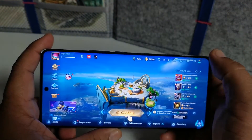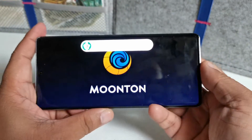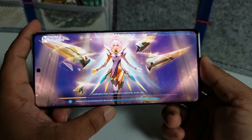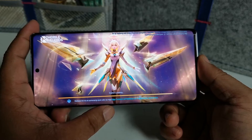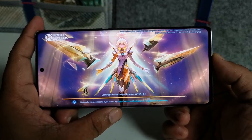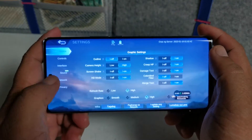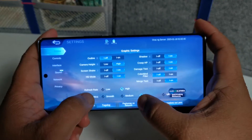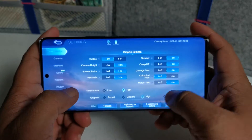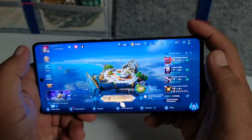So this is Mobile Legends — we're going to play. Let me check the graphics settings first. Let's load it again. Going into the graphics settings: refresh rate is high, graphic is high, but we can change that to Ultra HD. Yes, we can do Ultra HD and keep refresh rate at high. Alright, let's do this!